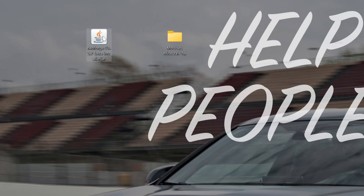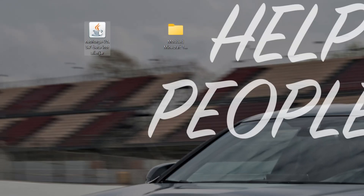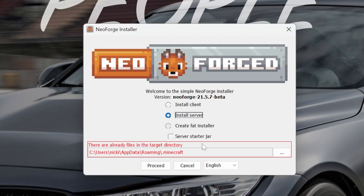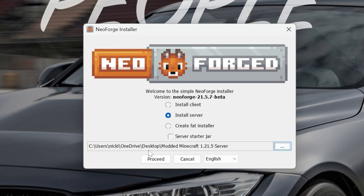Once Java is set up, open the NeoForge installer, right-click, open with Java. First, install the client — anyone who joins this server, including yourself, needs the client installed. Click 'Install client', click 'Proceed', and let that finish. Then click OK, close NeoForge, and open the installer again. This time, click 'Install server', then click the three dots in the red box and navigate to the folder you created on your desktop.